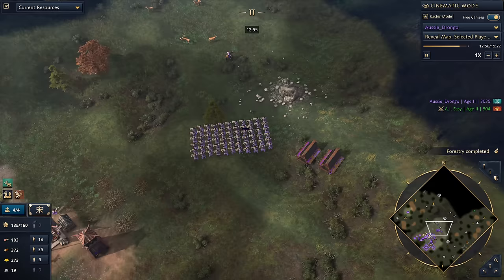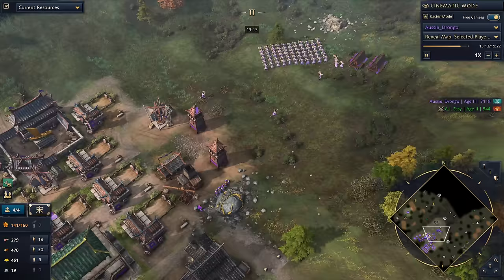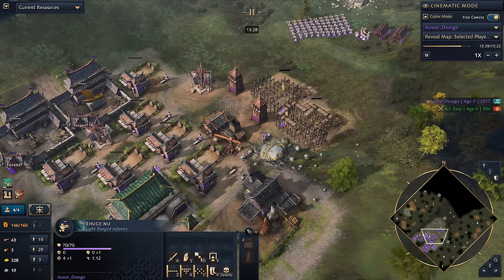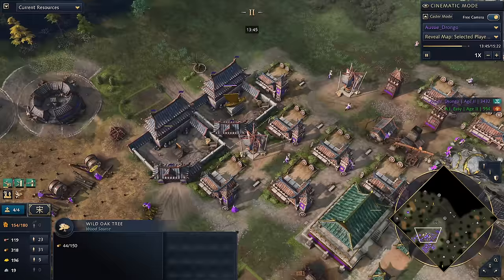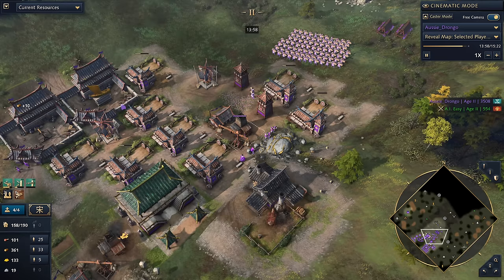We're up to 70 Zhukunu — a pretty decent mass of units. This replay will end at 15 minutes, but we can talk about goals once you reach castle age. One big goal is going to be relics — if you can secure three relics, you're going to be doing really well. When we age up, it's really important to get upgrades straight away: the veterancy upgrade for your Zhukunu, as well as plus two ranged attack and ranged armor. I'd recommend moving an Imperial Official to the blacksmith and another to a nearby archery range, so your techs come in much faster — around 20 to 25 seconds instead of a full minute.